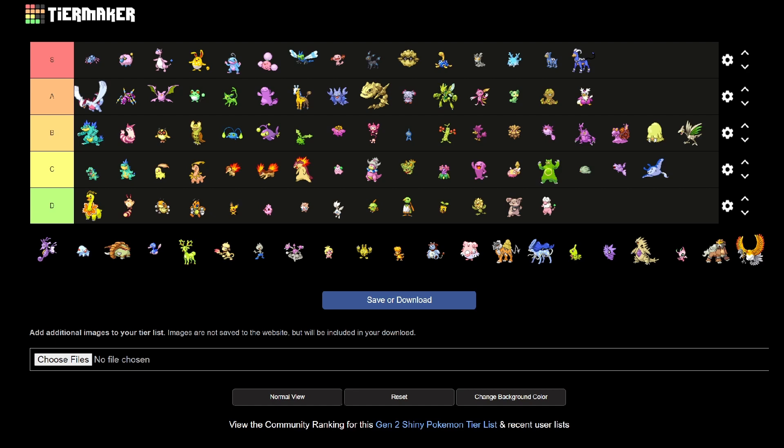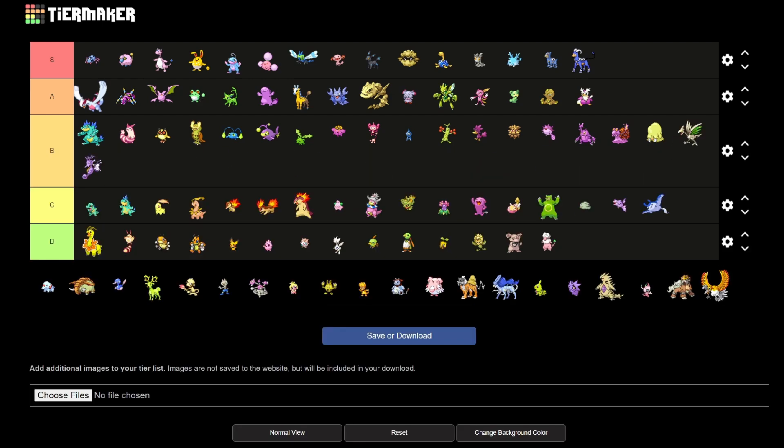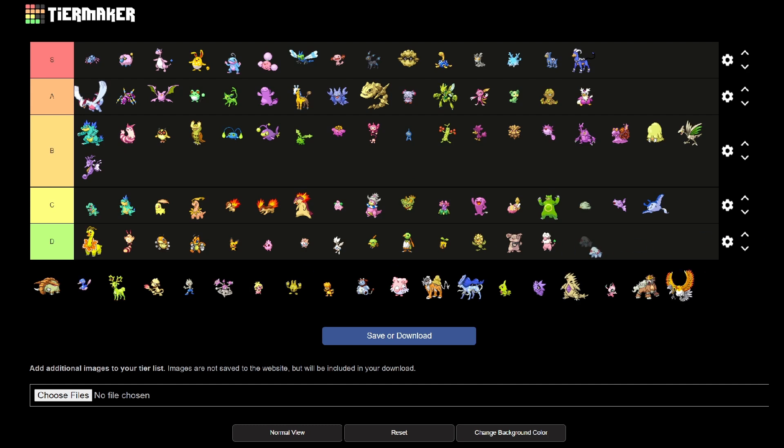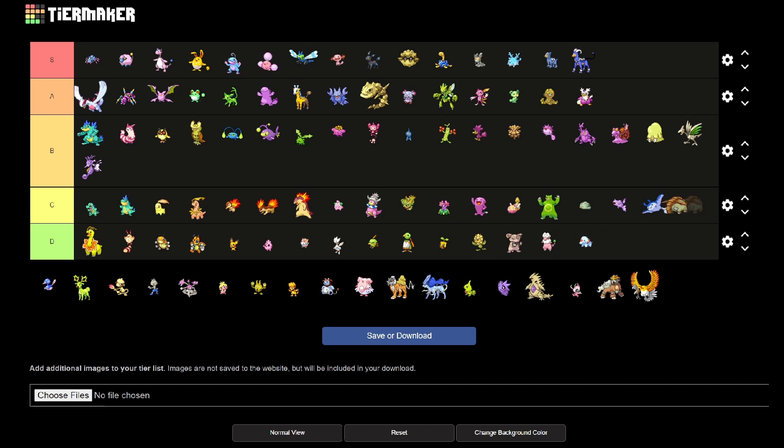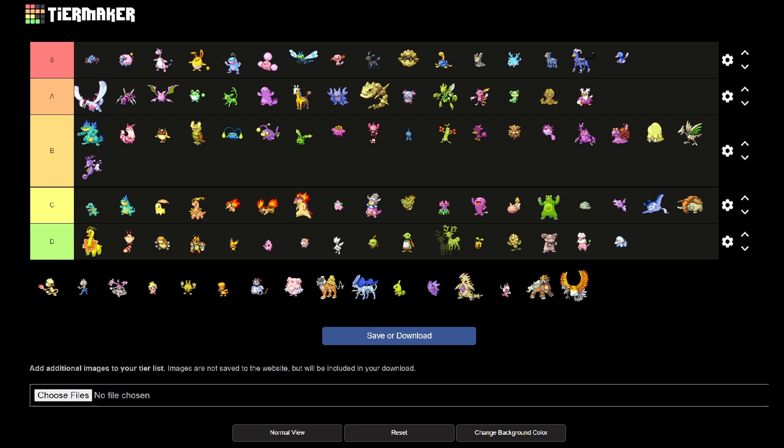Kingdra — again it's pink, it's fine, but nothing special. Phanpy you can barely tell, and Donphan is not much of a change either. Porygon2 looks really cool — it's blue and pink, I like it, it looks good. Stantler — this is a big change, really noticeable, he's super green. But it is so ugly and it makes no sense for a deer to be fluorescent green, so he's going in Z. I'm sorry.